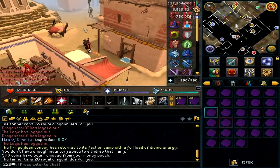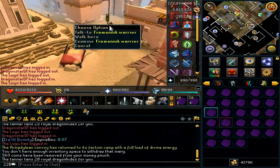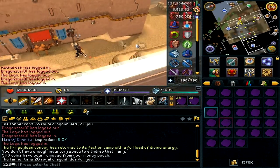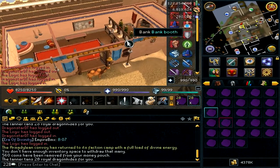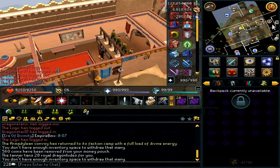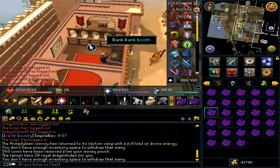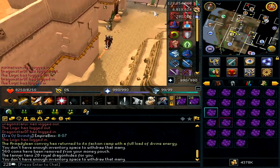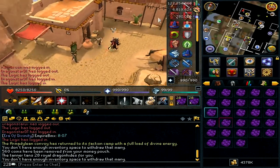Minus the GP spent on tanning, it's probably around 9k to 9.5k per inventory. If you do this for an hour you should make around 1.9 mil to 2 mil, so it's a really good money making method — as good as the grimy dwarf weed method. This video is going to have three methods, so on to the bonus final method.